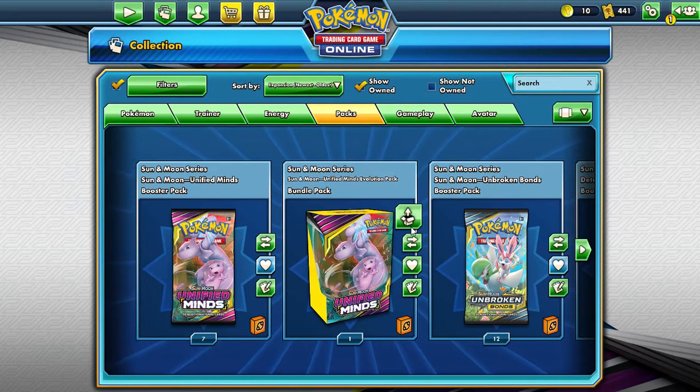Hello! Welcome back to another Pokemon Openings. My name is Professor Joel, and today I was just kind of curious. Inside the build and battle decks for the pre-release kits, you get a code card, and I was just curious what does the code card give you? So I'm going to unbox it and we'll see if there's anything special.